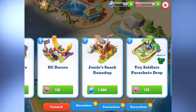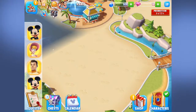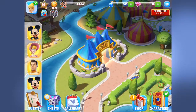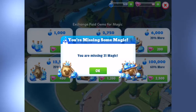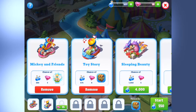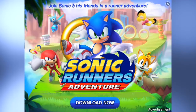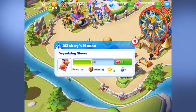Jessie's Snack Roundup costs 1,500 magic and I don't have it, so that is unfortunate. That'll be the next attraction to my kingdom for sure. I don't have enough magic to even send out my parade float. Sonic Adventures Run — cool, I want to check that game out, that'd be super cool.